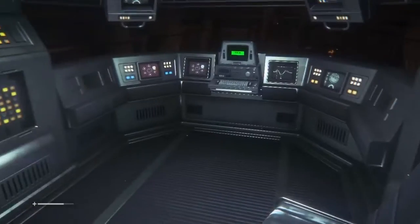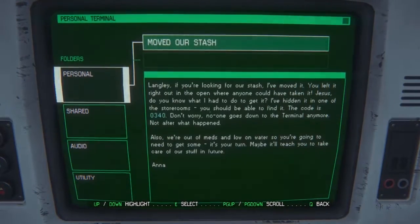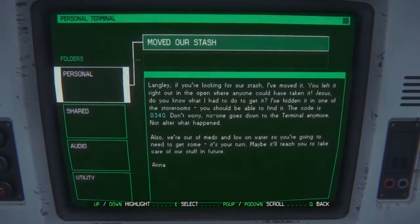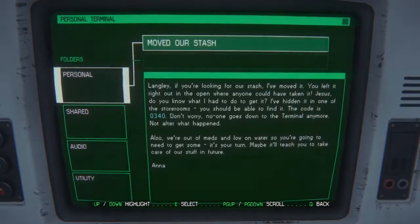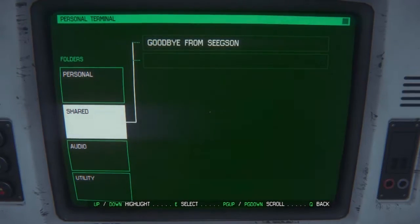In here we have access to a terminal - let's see what we can see. If you're looking for our stash, I've moved it - you left it right in the open where anyone could have taken it. I've stashed it in one of the storerooms, you should be able to find it. The code is 0340. I'm going to write that down - storeroom, 0340. No one goes down to the terminal anymore, not after what happened. Also we're out of meds and water, so you're gonna need to get some - it's your turn. Maybe it'll teach you to take care of our stuff in the future.